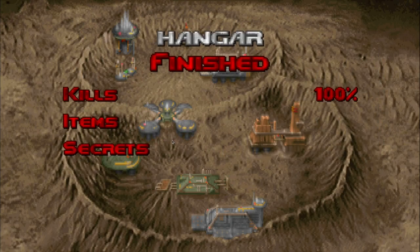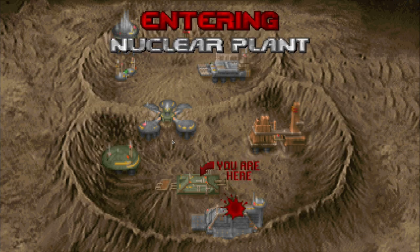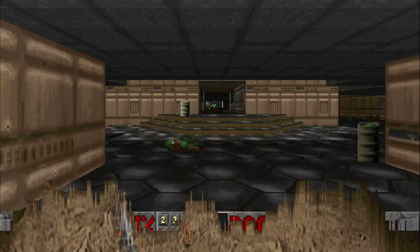This was The Hangar. We got all the secrets. I took my time — I'm not a speedrun person. Space bar will get you through. The next one will be the nuclear plant.